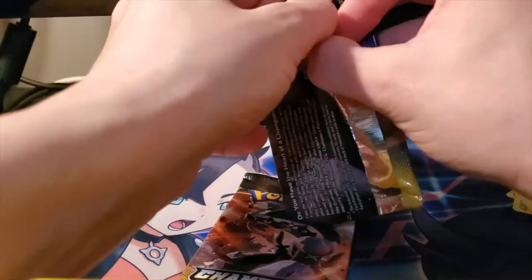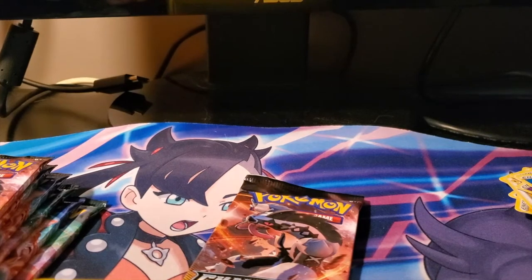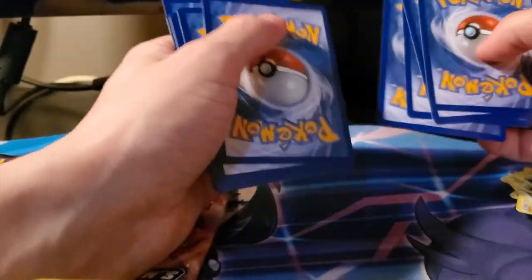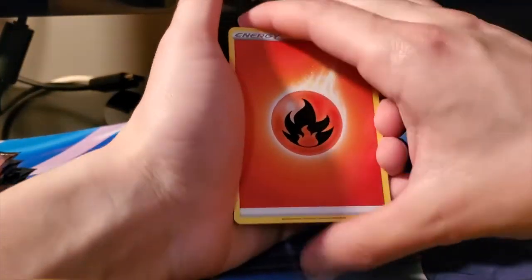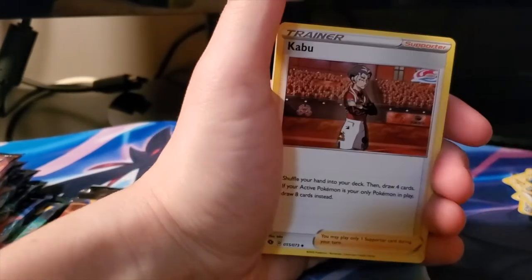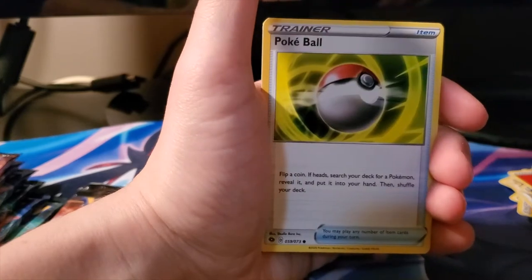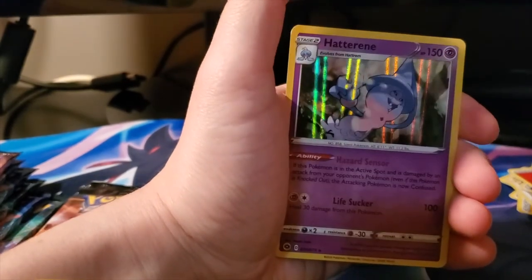These are really tight packed - you could probably just open them like this. They're not tampered with either; the people I bought them from are actual sellers so they wouldn't try and mess up their establishment. We got a Fire Energy, Kabu, Sharpedo, Malamar, Galarian Zigzagoon, Inkay, Pokeball, Purrloin, Weedle, reverse Psychic - I actually don't think I have a Psychic yet - and a Hatterene.